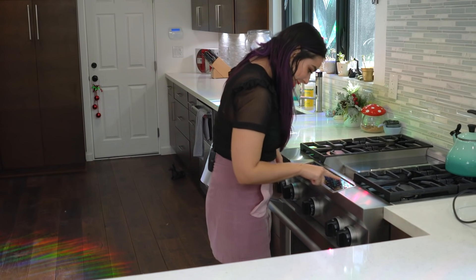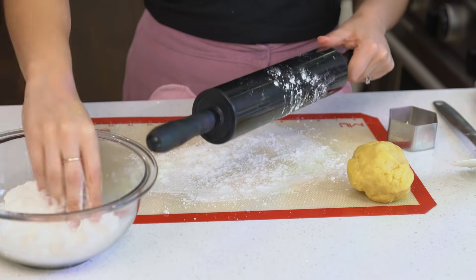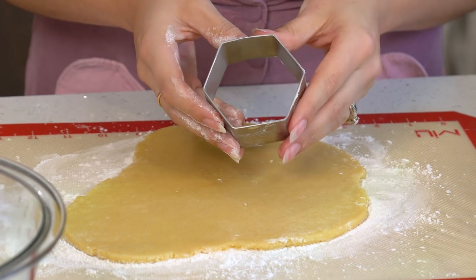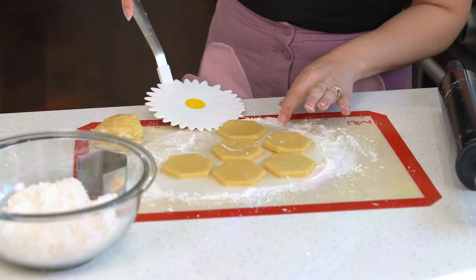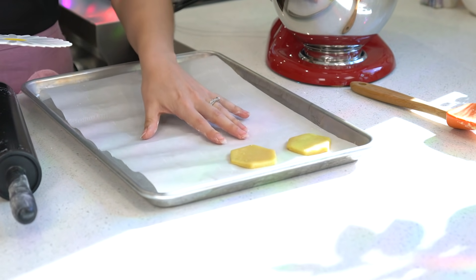So once the dough is formed, I'm going to preheat my oven to 350 degrees Fahrenheit. Then I'm going to sprinkle some flour on my roller and my rolling surface. Roll out the cookies to a quarter of an inch thick. I found this hexagon cookie cutter and we're going to use this to make cubes. Cut out your cookies with the cookie cutter and use a spatula to transfer on a cookie sheet lined with parchment paper.